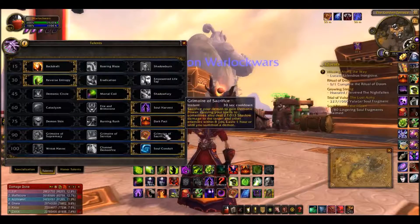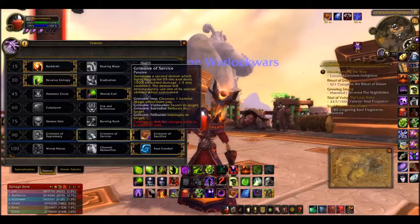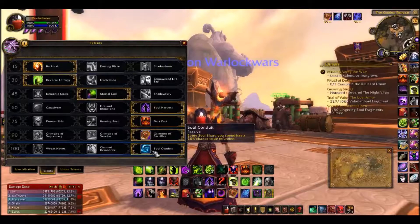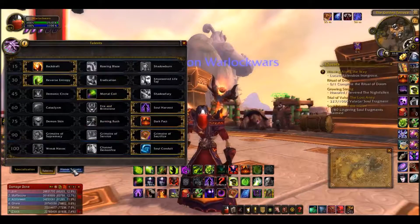Grimoire of Sacrifice is really good just for that extra bit of damage. But you can run Grimoire of Service just for that extra silence — it's completely up to you. Soul Conduit is probably the best way to go: every Soul Shard you spend has a 12% chance to be refunded. That's your basic spec.